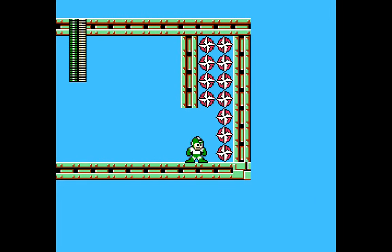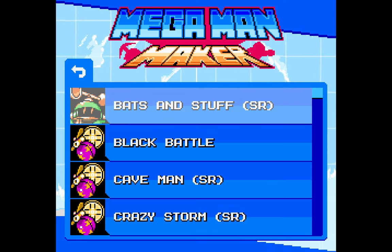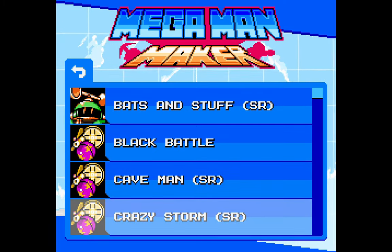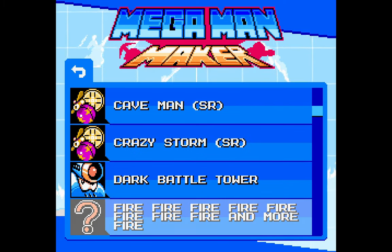Oh, go! But then are you filled because you got... I'm green. What does green mean? Green means go. Okay, next. What's my review of this level? Nine out of ten Cut Mans — because there was nine Cut Mans. I don't know. Okay, where's the one we worked on together? Dark Battle Tower. I'm gonna try this one.